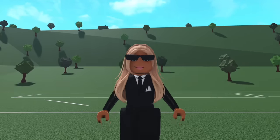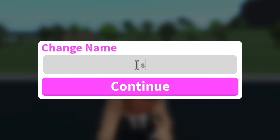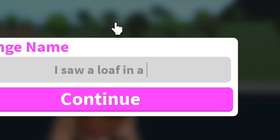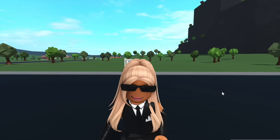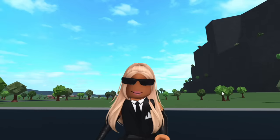But before that, let's name the plot. Okay, empty plot — more like I saw a loaf in a cage at my zoo, it was red in captivity. Get it? Alright, so with our plot name done, it is finally time to build a zoo.